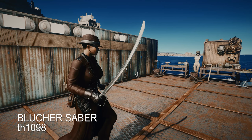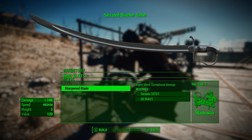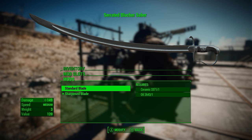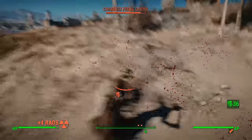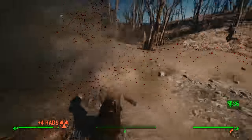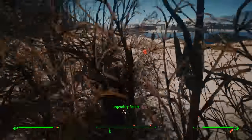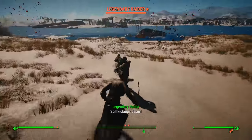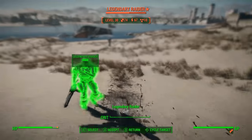Blucher Saber by TH1098 — this is a Persian curved sword. It does about 72 damage at level 135 and can be upgraded to effectively double that damage and make targets bleed. Running around with it, the sword handles really well. I didn't find myself having any reach issues, which sometimes I feel with melee weapons, and it definitely did a decent amount of damage. There's a great VATS shot coming up where I just take the guy's leg off.